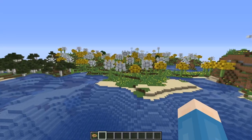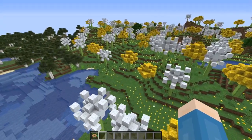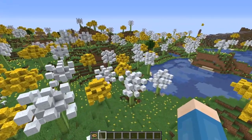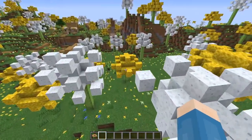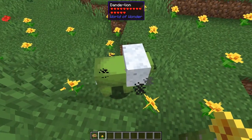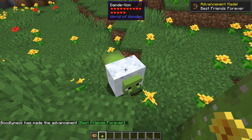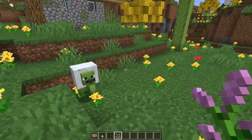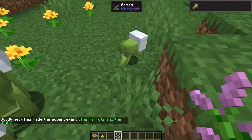The World of Wonder mod is focused on adding biomes with a more mystical and magical flair. Currently it only adds one biome, Dandelion Fields. This rare biome features giant dandelions. The dandelion can also be found in this biome which, like a wolf, can be tamed and will fight by your side. To tame the dandelion, you use a small flower. To breed the dandelion, you use a large flower. And to heal the dandelion, you use bone meal.